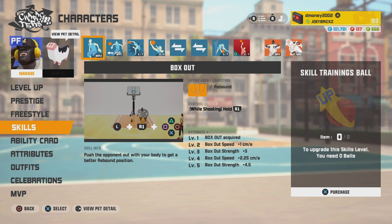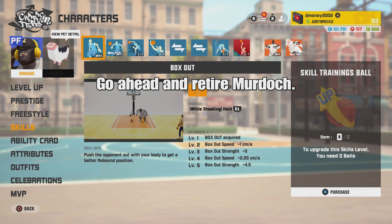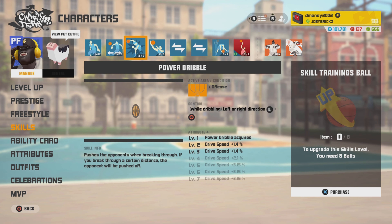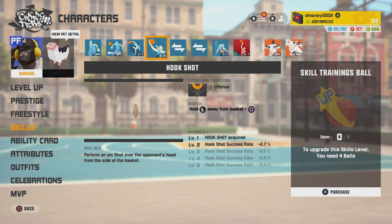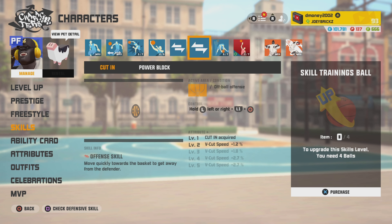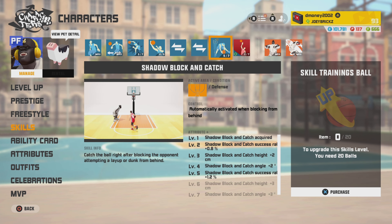I went ahead and took the liberty of P-6ing him so you don't have to, so let's go ahead and take a look at his skills. Per usual for every big box out, we got manual block, we got power dribble, we got hook shot, we got dunk at will and deny intercept, we got cut in and power block, we got shadow block and catch.